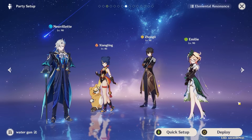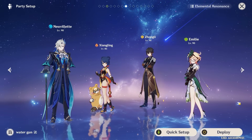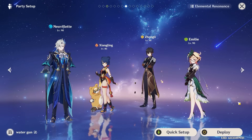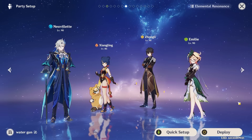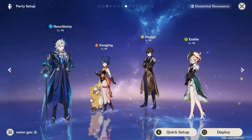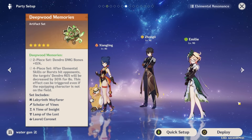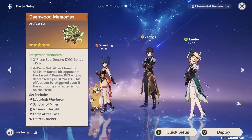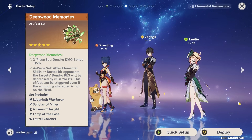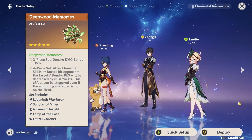The rest of this team is very flexible, provided you have a solid Pyro applier like Xiangling, and then use a last slot that doesn't mess up your reactions. Personally, I've been enjoying running a shielder like Zhongli to make sure my C0 Neuvillette doesn't get interrupted, but even an amplifying support like Kazuha can work. Also, I wanted to mention that Zhongli has the added benefit in an Emilie team of being able to run the Deepwood Memories set, provided his pillar is on field and hitting the enemies you're fighting — and it will honestly greatly increase your damage and make Zhongli even more relevant in almost any team that has a flexible slot available.